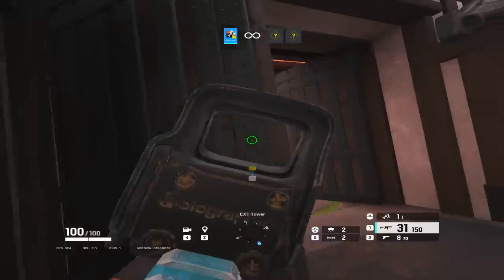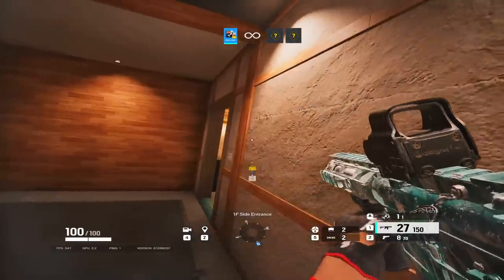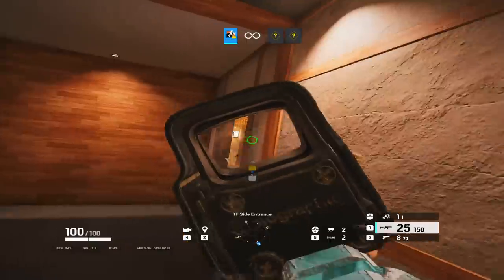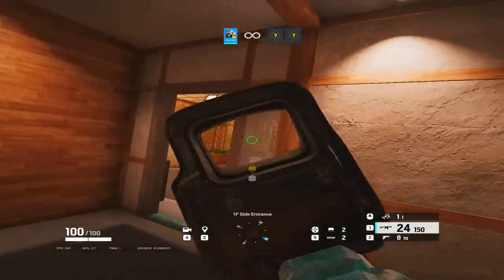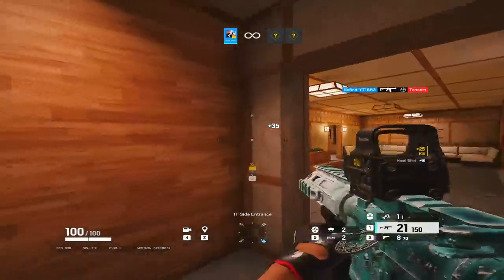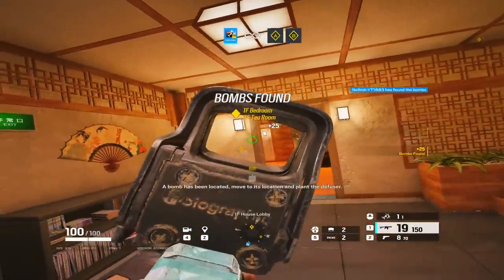Tip number twenty-five: practice your quick peeking. For the most basic quick peek, learn how to do a basic AD strafe jiggle or quick peek while staying leaned. You can get the hang of this in a single T-Hunt. This will give you intel and a face check either visually or by baiting shots, so you can swing and secure the gunfight with confidence.